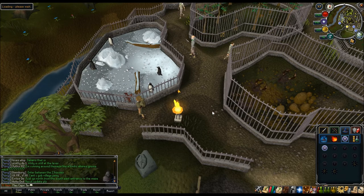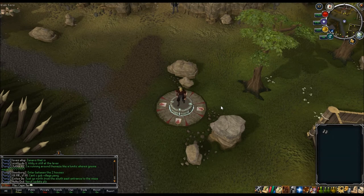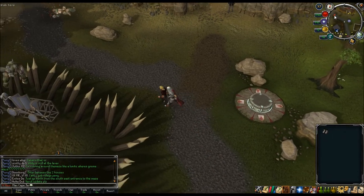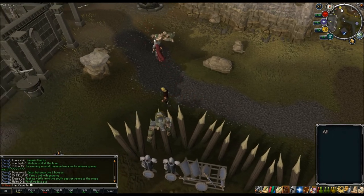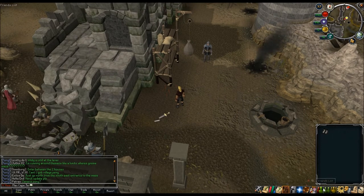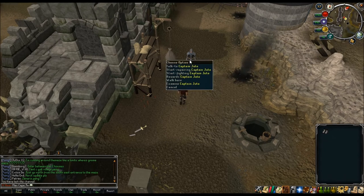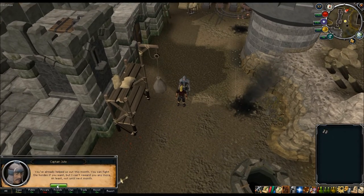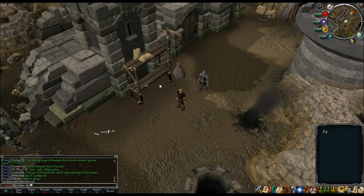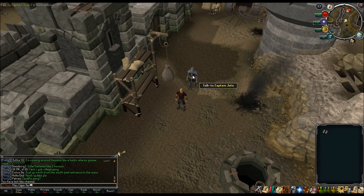Teleport to Burthorpe for Troll Invasion. It's a combat activity, so gear up with good combat gear, food, and potions - if you die you get a lot less XP. Run west to the gold Distraction and Diversion symbol. Right-click and start fighting. You can choose 20 waves, which is easier but longer, or 7 waves, which is harder but faster. Do this at the very beginning of every month so you don't forget.